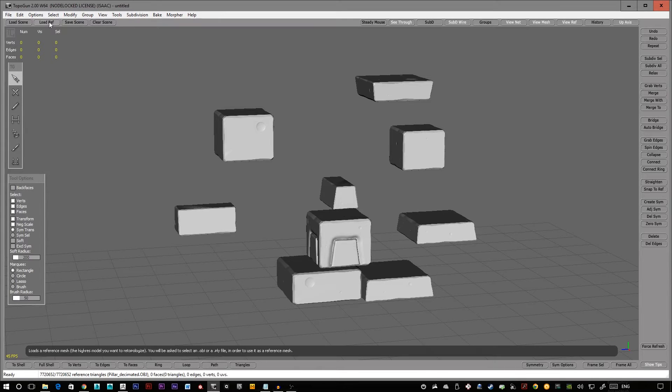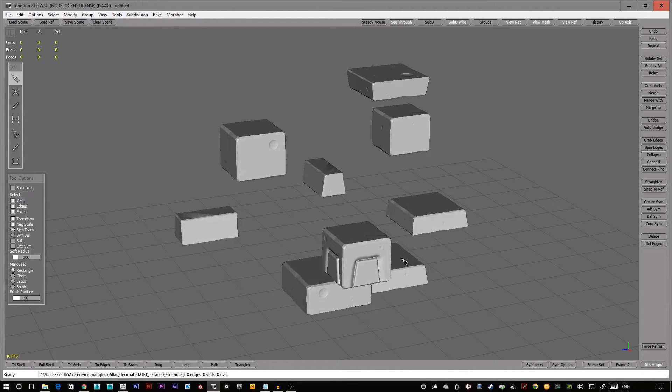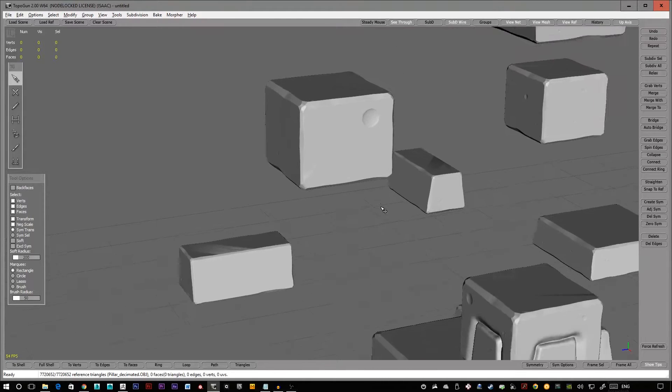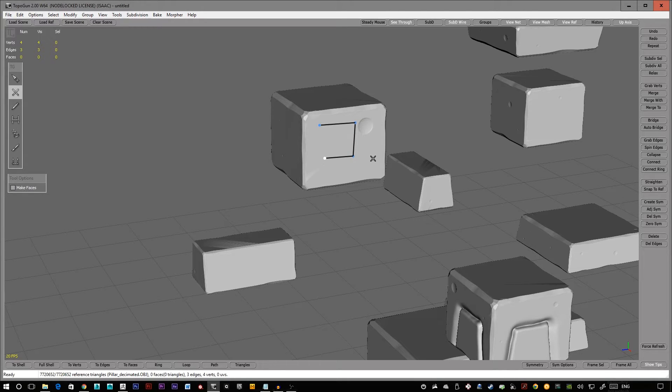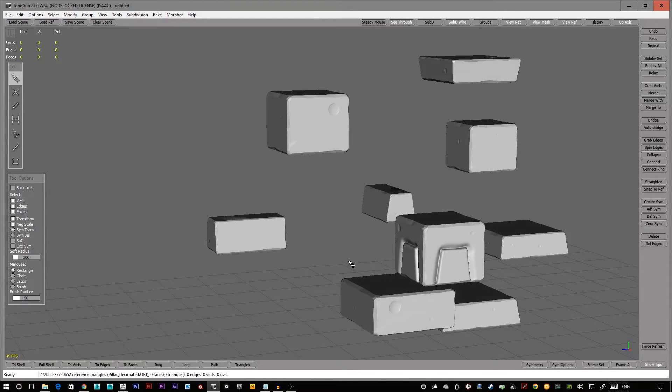Jumping into TopoGun, click on Load Reference Model and load in the high poly model. This isn't so much a TopoGun tutorial, but I'll show you a few of the tools I use. Right-clicking brings up your draw crosshair so you can draw your polygons. Holding Control highlights certain vertices and closes the polygon. Holding Shift lets you create vertices within edges. The bridge tool on the right allows you to select two points, click bridge, and it will close them up. There's also a bridge tool on the left but it can be a bit temperamental.